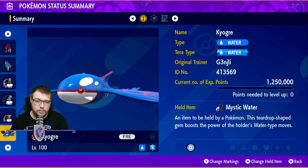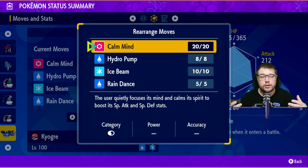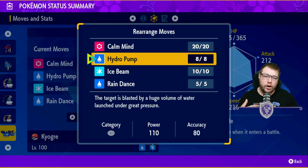Let's jump into the moves. The moves are very interesting here because you can run Calm Mind. Calm Mind is going to be your ability to set up — you're going to be boosting your Special Attack since you are a special attacker, and you're going to be boosting your Special Defense while you're doing that, so you're going to be able to be very bulky.